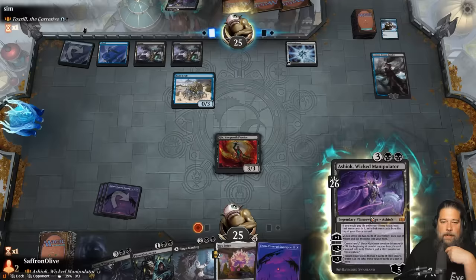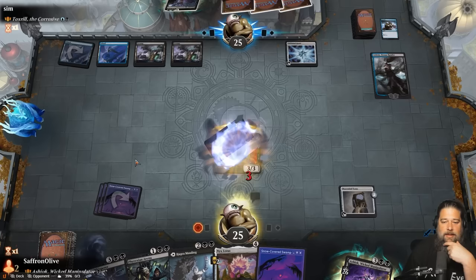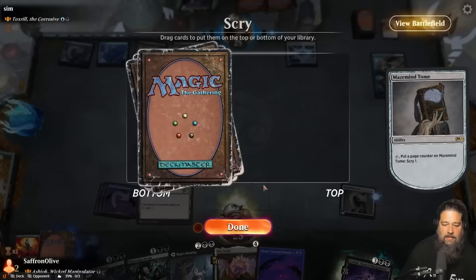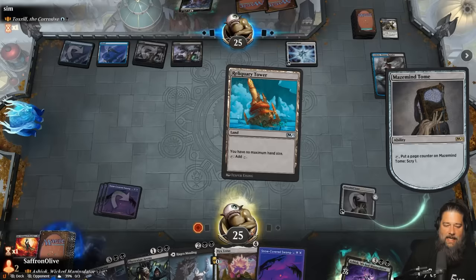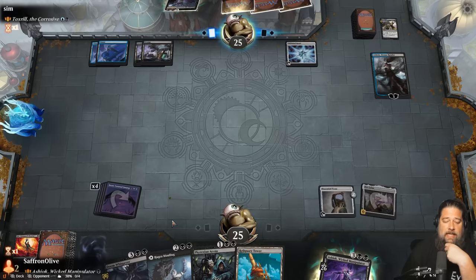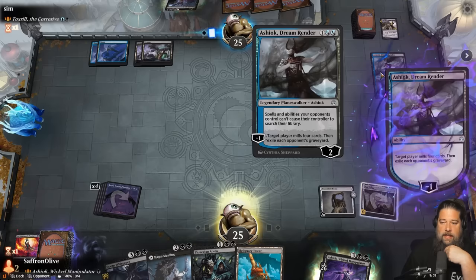Our opponent exiled a lot of cards, which is interesting. We'll block and scry. We draw Reliquary Tower, play the Snow-Covered Swamp, and Nix Lotus. We have Hagra Mauling to deal with the Toxral. The opponent's Ashiok is slowly running out of counters. We'll scry the Celestial to the bottom, play the land, and play Phyrexian Arena. We might be okay - opponent got off to a fast mill start.